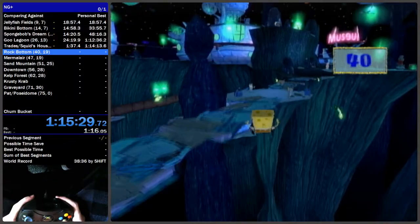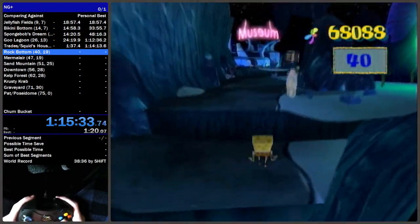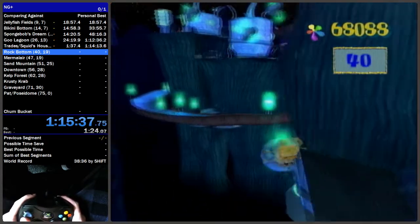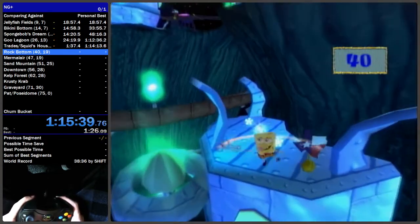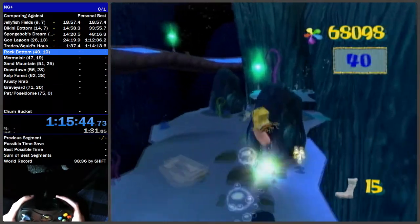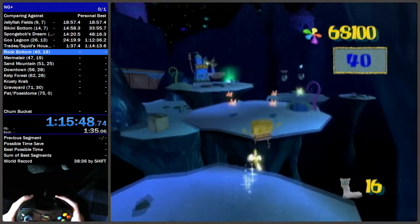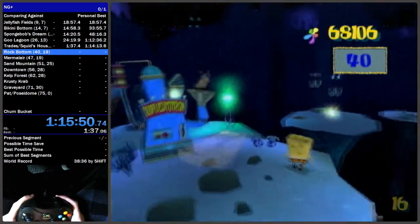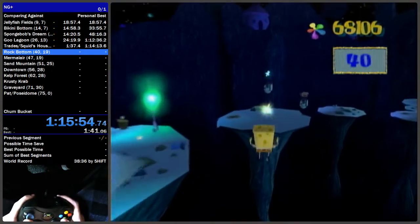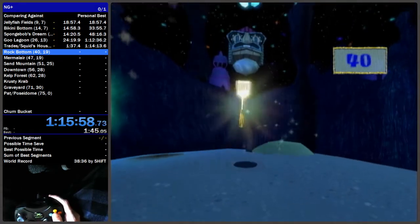Once you get the cruise boost, come over this way. Be careful on these platforms not to fall off, and make sure you talk to Bubble Buddy because we need a warp from him. Jump down, get the sock, jump through, get the other sock. You can jump over to this part if you want to be safe, but you can make the jump from here if your cruise boost is fast enough.